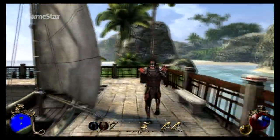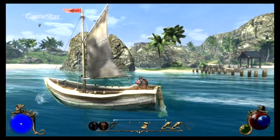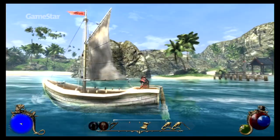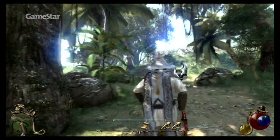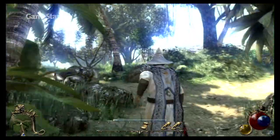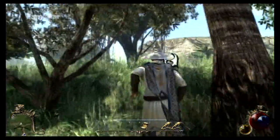Nun gilt es auch, unsere Schwester Kira aus den Fängen Ganduhas zu befreien und herauszufinden, warum die schleimigen Orks ausgerechnet uns gerettet haben. Die Welt ist mit ihren 40 Quadratkilometern in etwa so groß wie die des Vorgängers, allerdings um einiges abwechslungsreicher — dazu aber später mehr.